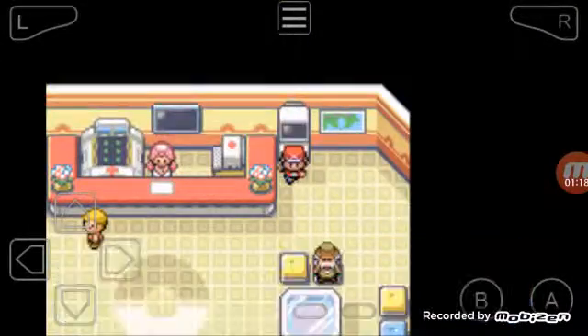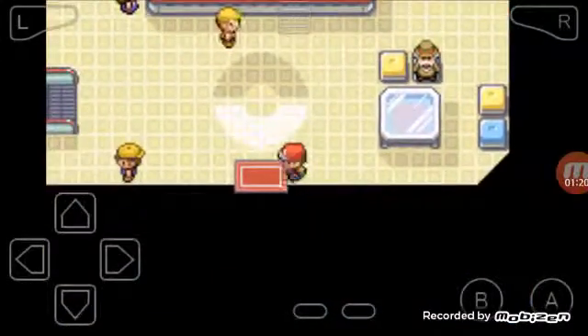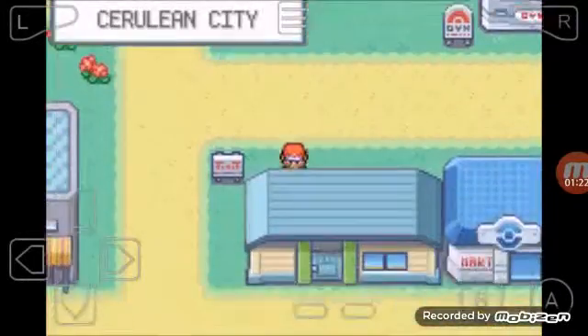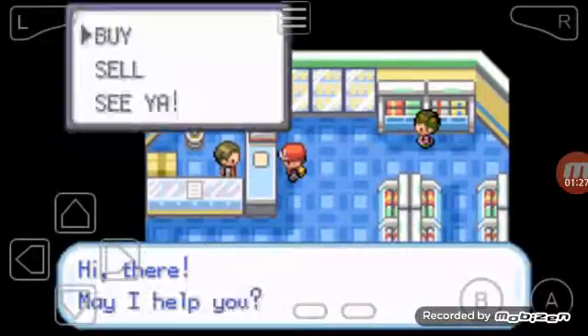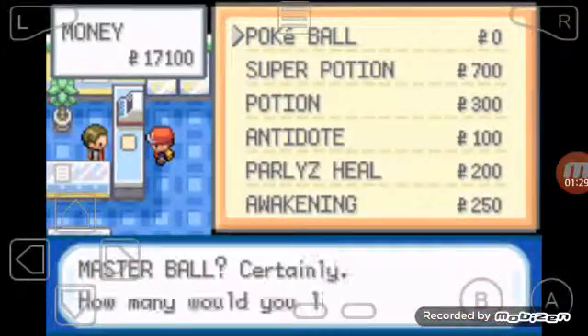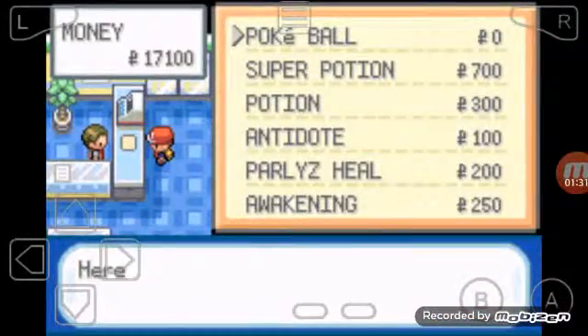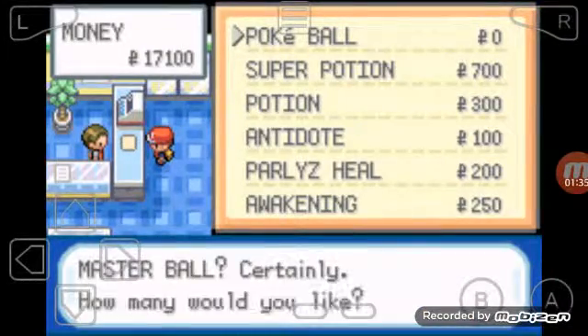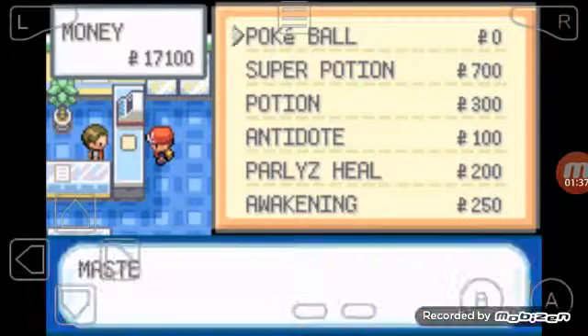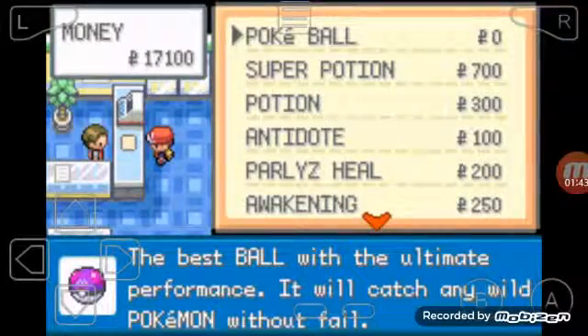Now I'm gonna show you the Master Ball. So here we go to the Master Ball. You see, Master Balls are in there, but you can only get one at a time — that's the sad part. You just keep clicking very fast like this, and eventually you'll get more. I have like 151 Master Balls so you can catch all the Pokemon.